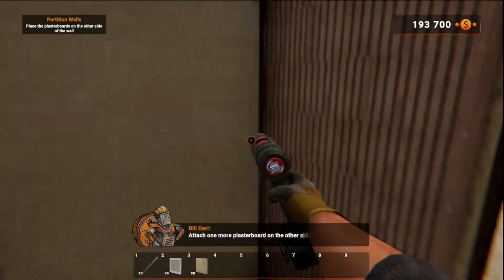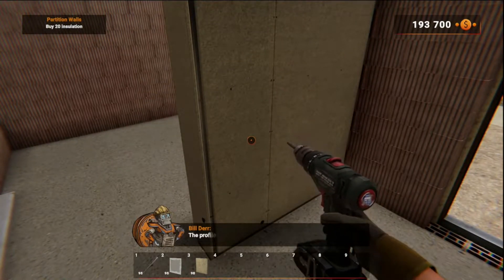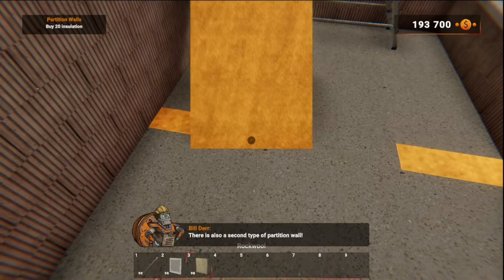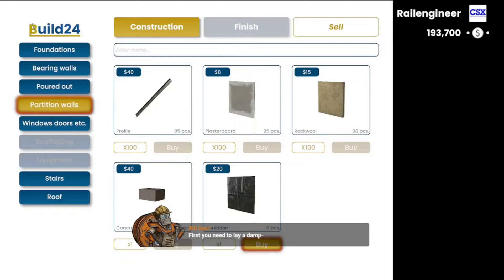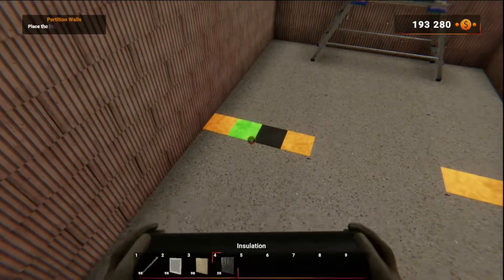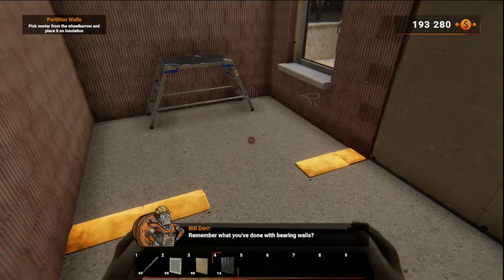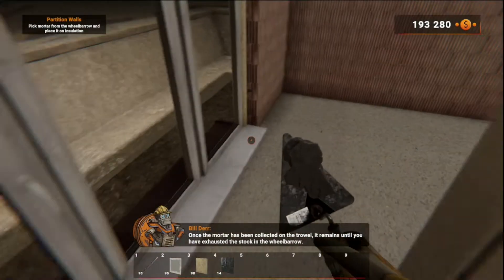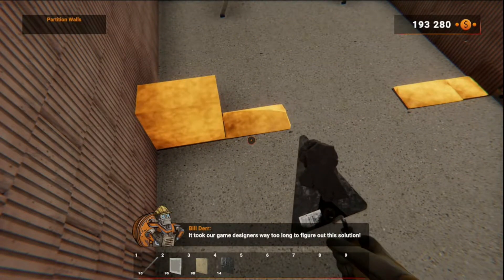Attach one more plasterboard on the other side. This is how partition walls are insulated — the profiles must be fixed to the floors and ceiling, and the plasterboards to the profiles. There's also a second type of partition wall: concrete partition walls. Assembly is very different — first you need to lay a damp-proof course. Buy 20 insulation, then place it on the ground. You need some mortar — you'll find it in the wheelbarrow. Once the mortar has been collected on the trowel, it remains until you've exhausted the stock. It took our game designers way too long to figure out this solution!